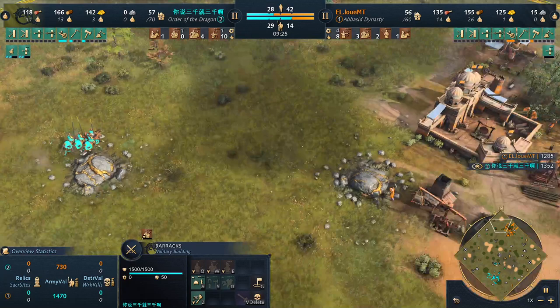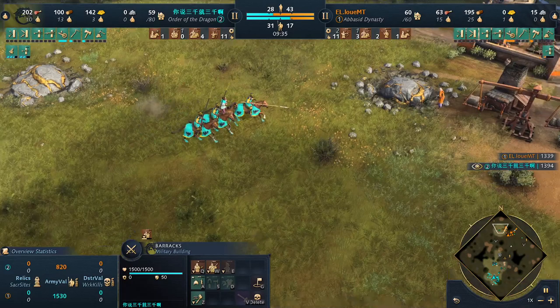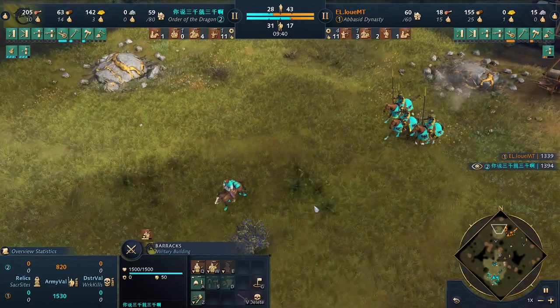Abbasid doesn't really have an answer for Men-at-Arms, or we'll just see spearmen against those horsemen. He's falling back, scouting for the second Town Center, and says 'alright guys, I found it.'